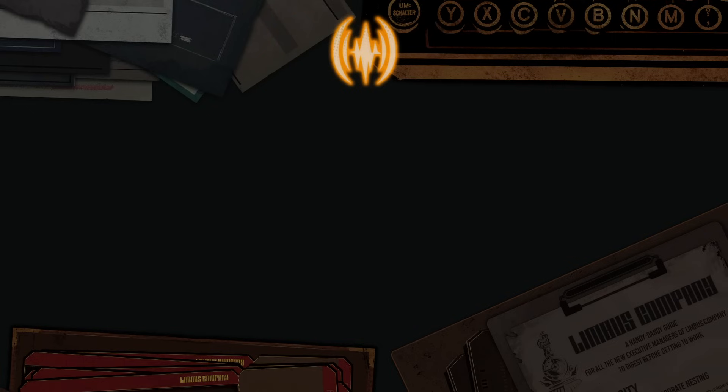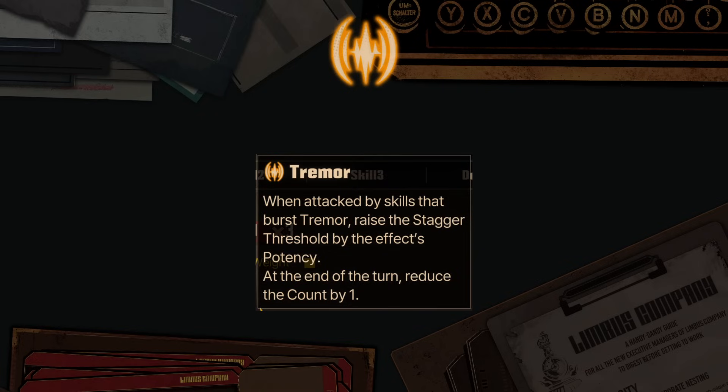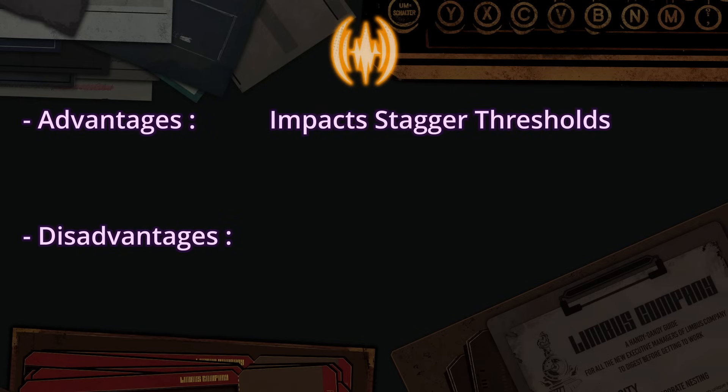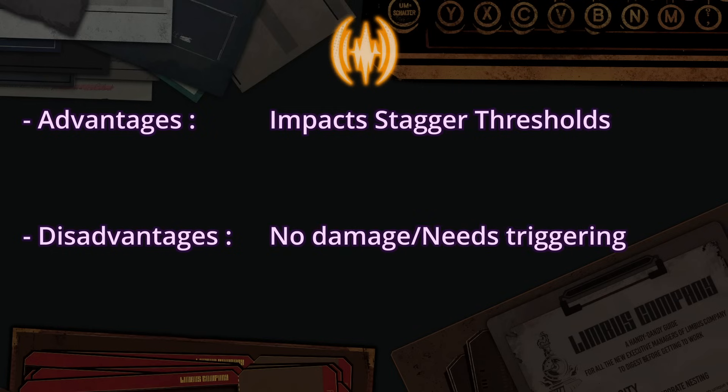Next: Tremor. This is going to be a long one. The description says: when attacked by skills that burst Tremor, raise the stagger threshold by the effect's potency. At the end of the turn, reduce the count by 1 — fitting for Sloth. If you don't proc it manually, it does nothing. The main advantage is that it's the only status directly impacting stagger thresholds. Unfortunately, the more complex situations could lock other archetypes. And the biggest problem of Tremor is that it doesn't do anything by itself — you could burst it countless times without ever inflicting damage.